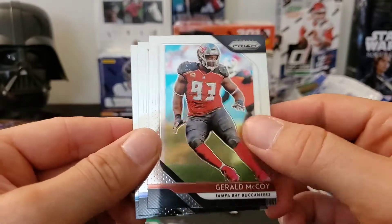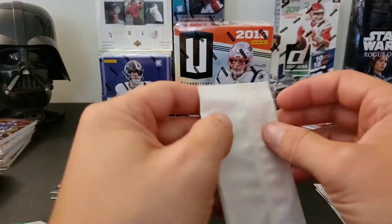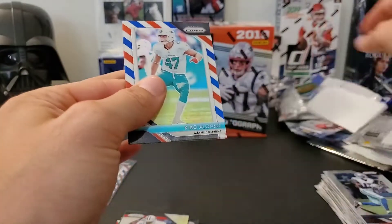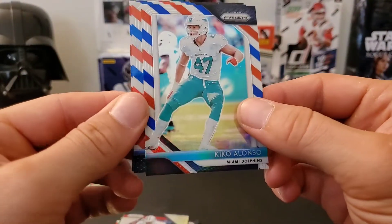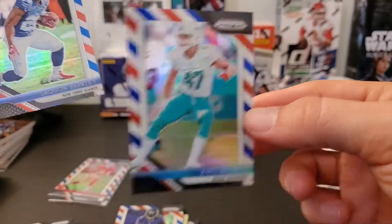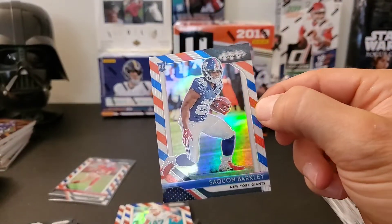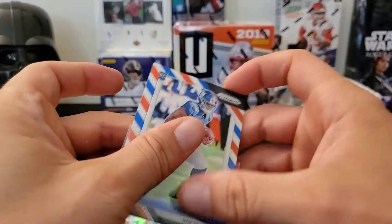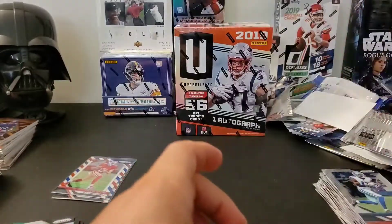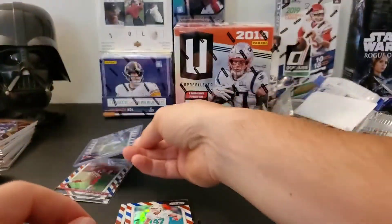Last regular pack: Eli Manning, Gerald McCoy, Jordan Lasley rookie, and Allen Hurns. That was pretty lackluster honestly. Kiko Alonso, and Alex Collins — a rookie — oh nice, look at that! A red, white and blue Saquon Barkley! That's a very nice card. I don't know exactly how much this one sells for but probably like a $20 card. Too bad he got injured but it's a nice card — I like it.